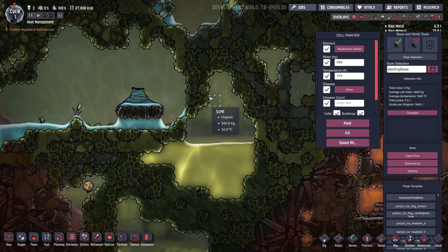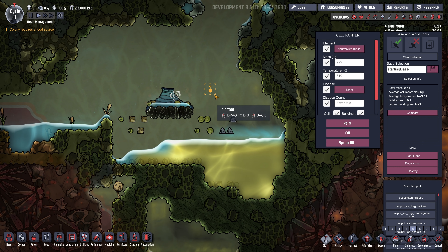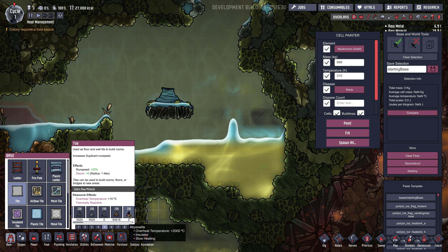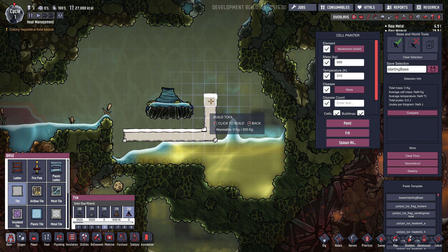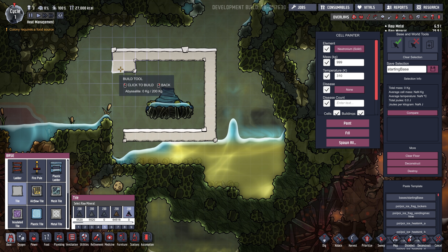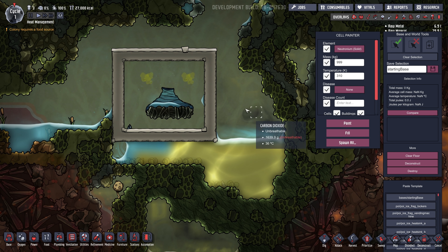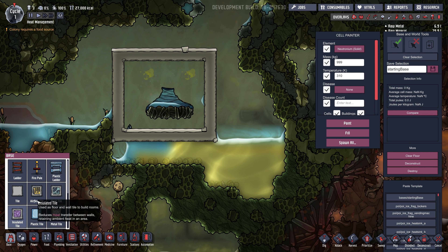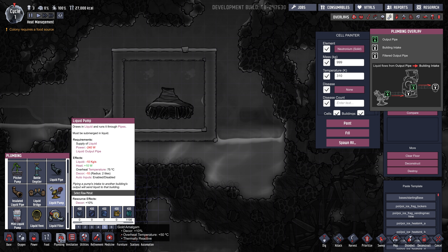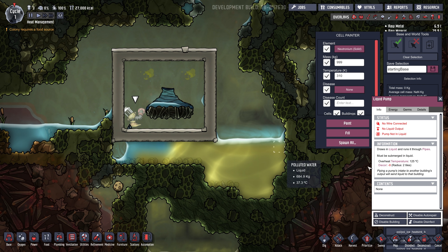So a common way to use these is to kind of dig around the surrounding area — it's easier in debug mode, obviously, but you can do it with duplicants. And then you build an Abyssalite housing around it like this. It doesn't need to be that big — it can even be smaller than this. Leave room for a pump. You want to put in a liquid pump and make it out of gold amalgam so it won't overheat. This pump normally overheats at 75 degrees, but when made out of gold it'll last until 125. This room will never get up to 125, so you're safe.